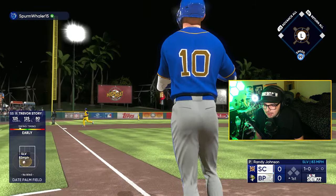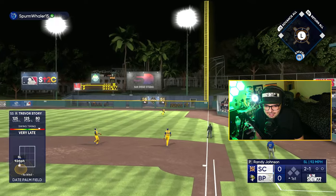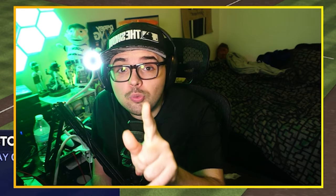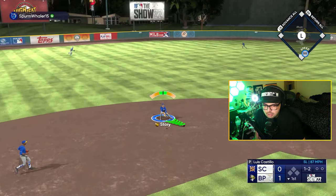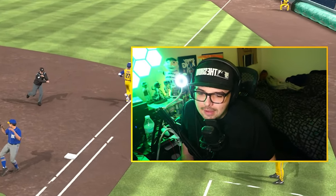Oh my, that was the pitch to hit right there. Come on Trevor. Good pitch — he dotted that slider. Keep it fair, Trevor. He's got extreme pull tendencies, which is worth noting. Just missed it. Trevor Story — the Trevor Story ground out right there. It is wild that they gave this man 99 speed but I am so here for it.